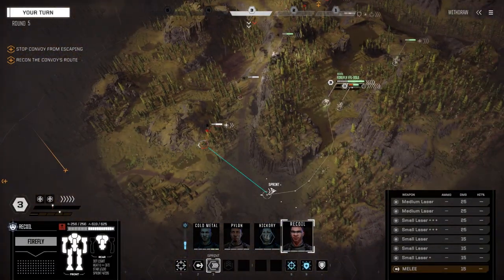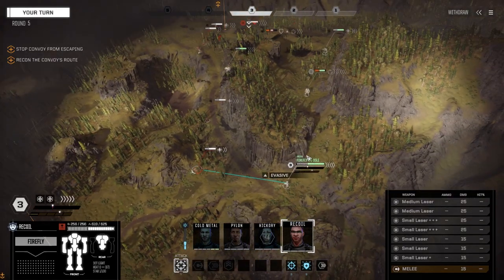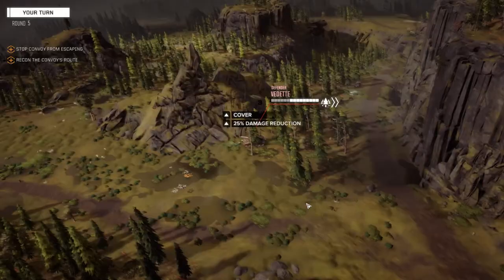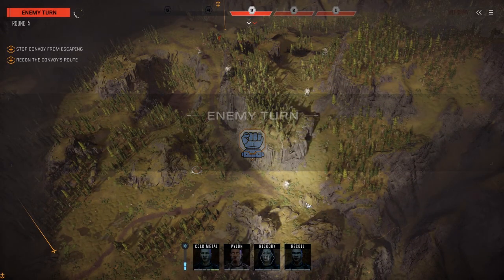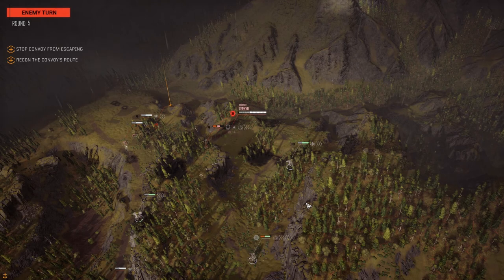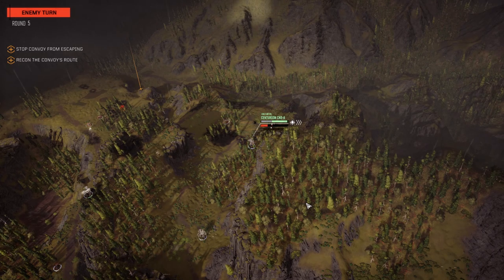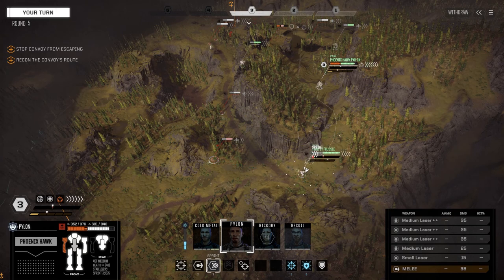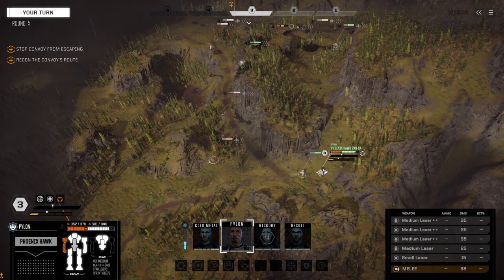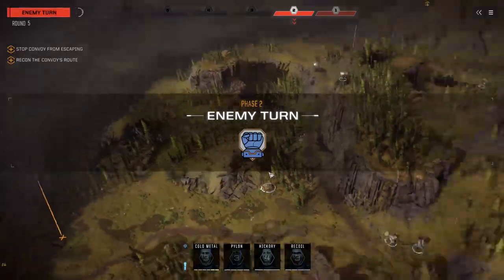Recoil first. Let's get down here. We'll put the Phoenix Hawk on the inside here just to keep it sheltered a little bit more — gonna fire everything on the Vedette. Wow, I should have hit with at least more than one — that was painful to watch. Okay, he's closing in. He's within stepping range now, but I don't want to do that while that Warhammer is still standing back there. Pylon coming down here — gonna sprint it down and turn our left side pretty much to them. We're going to fire everything — oh, two hits, three hits, nice. Certainly better than Recoil.